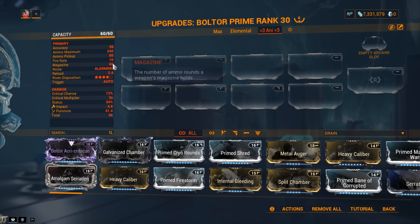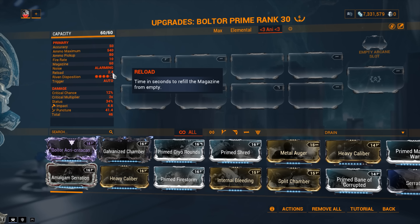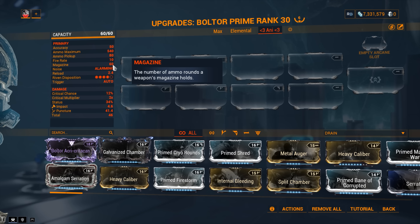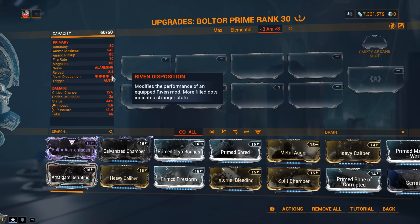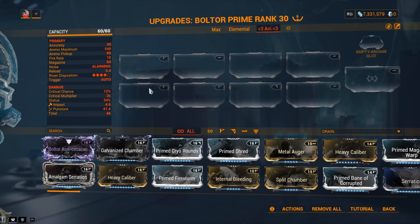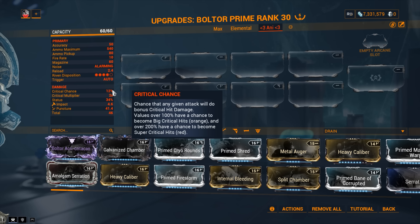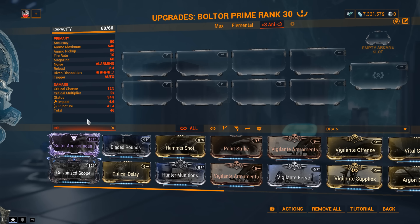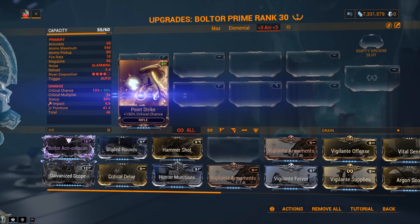Ammo maximum is 540, ammo pickup is 80, fire rate is 10, magazine is 60, noise is alarming, and a 2.4-second reload — decent, slightly long for a 60-round magazine. Riven disposition is 4 out of 5, which means Rivens are going to be powerful for this weapon. Boltor Rivens are not very expensive and they're definitely worth picking up for both the Prime and the Telos. Trigger is automatic, and critical chance is 12% — very low as a base.